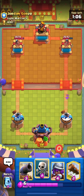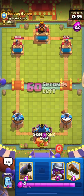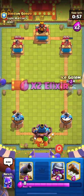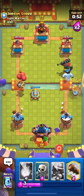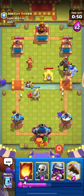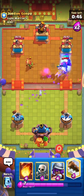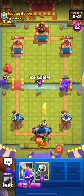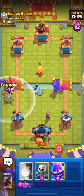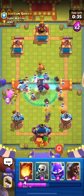We're about to hit 2x Elixir — let's cycle our Hog back. How do you guys prefer to play Hog cycle: aggressive or defensively? Comment below. I'll use my Cannon for his battle ram, then go in with my Hog. He's back to his Cannon, and I'll Log his Dart Goblin to get value on the Dart Goblin and Ice Spirit.